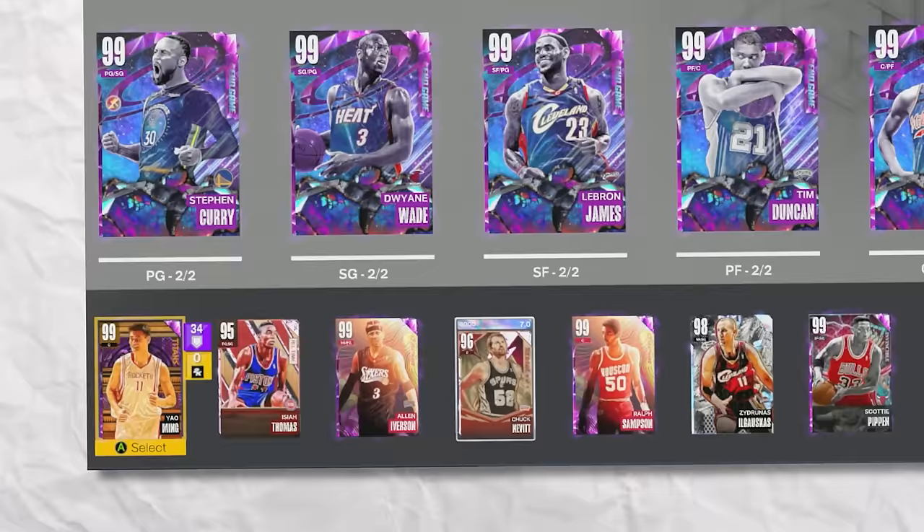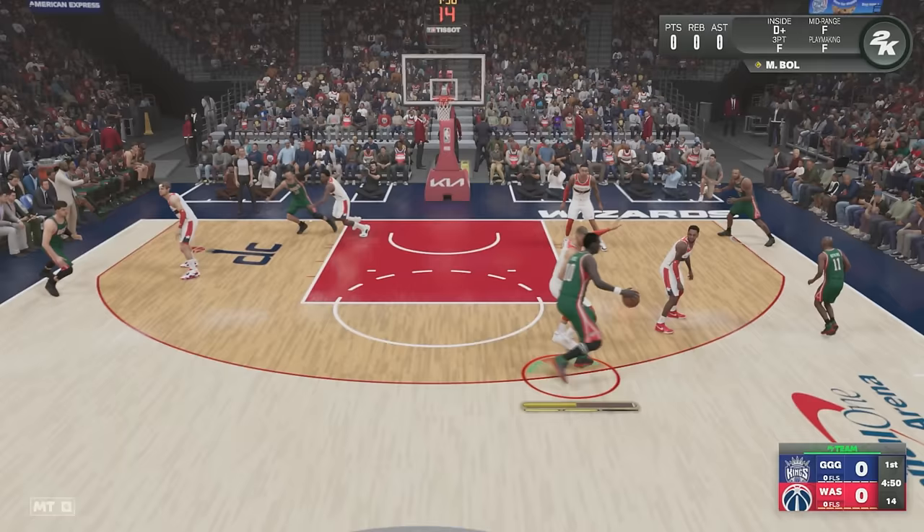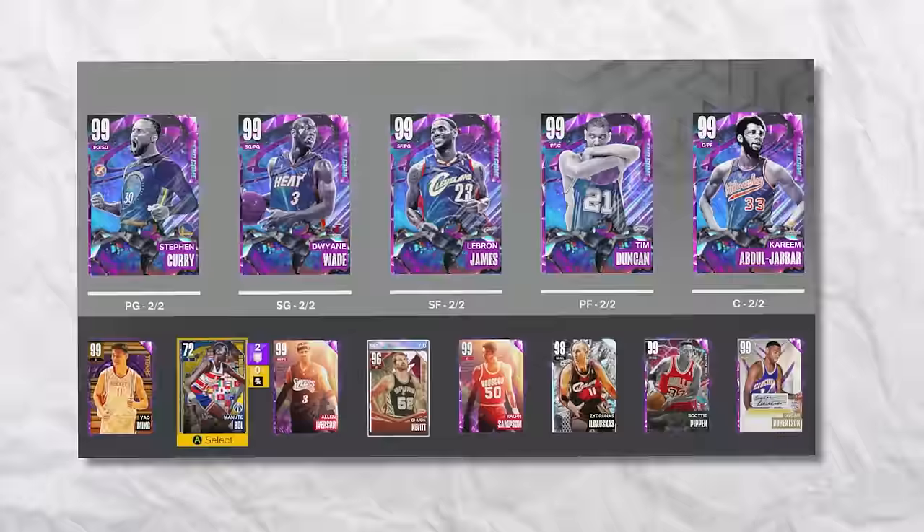Lastly, we got Manute Bol standing at 7'7". For his challenge, we need to score any shot. Since he's so tall, we're just going to post up Porzingis — this is barbecue chicken, baby. This was just way too easy, he didn't even have to jump.